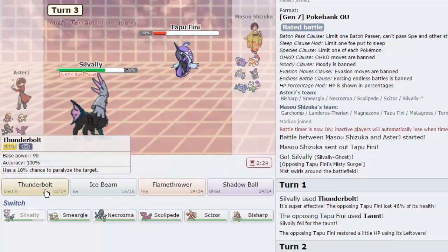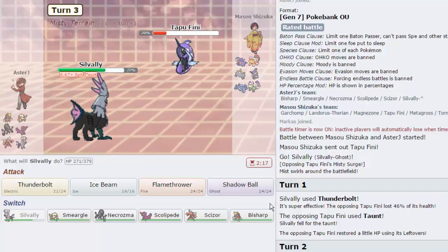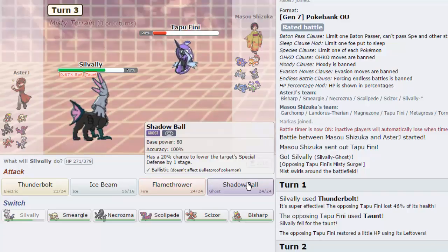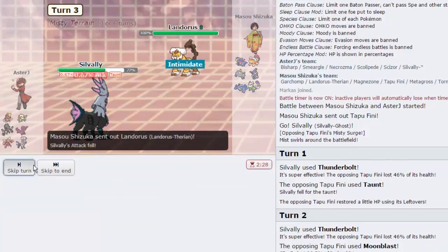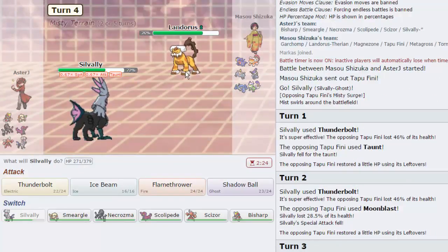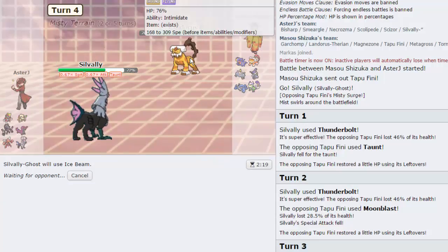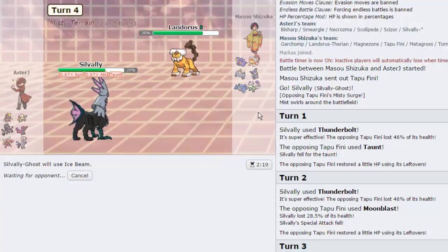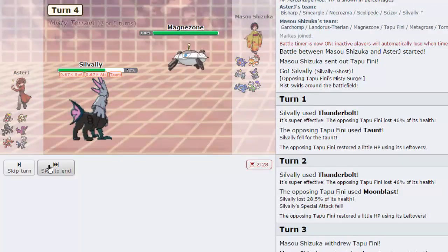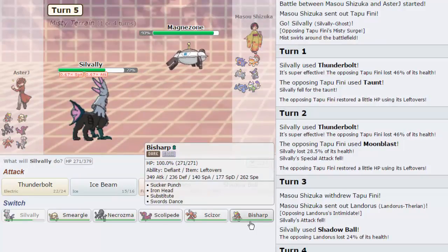We get a Special Attack drop from Moonblast — I can't even Shadow Ball now. Well actually T-Bolt was doing 46%, so I can Shadow Ball actually. He's going to go out into Landorus — awesome, we're going to get a good chunk off there. That Shadow Ball did a good amount for a minus-one Special Attack. Let's go for Ice Beam — he might be Scarfed. He actually doubles back into Magnezone. We had a chance to freeze him but didn't — that's okay. He's probably going to go for Volt Switch since I don't have a Ground type.